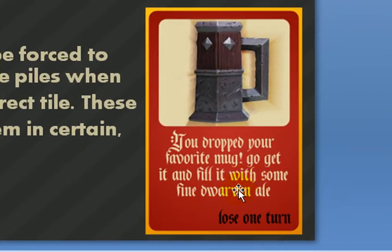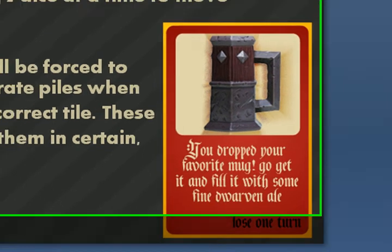Like this card here — you dropped your favorite mug. You have to go and fill it with some dwarven ale. You lose a turn. That will obviously slow you down.